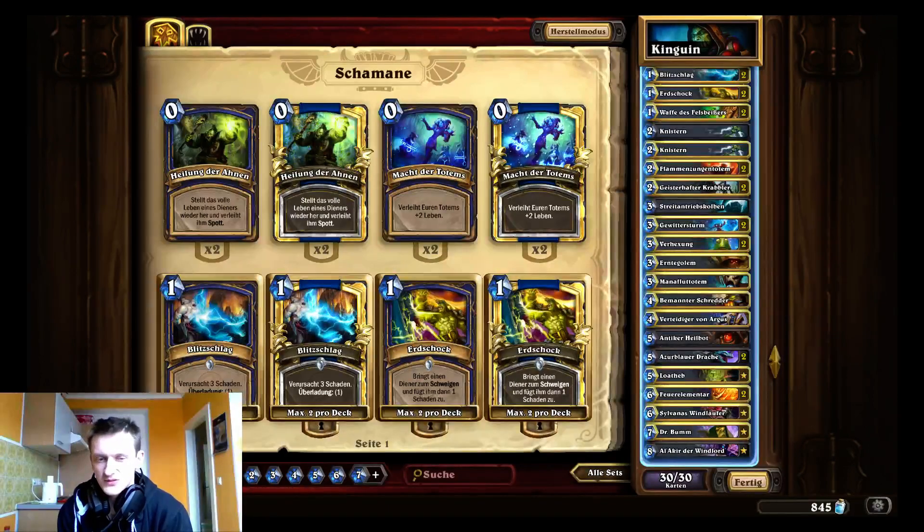Normally I run one Sludge Belcher, one Argus, and two Zombie Chows to be consistent against Face Hunter, plus one Healbot. But as mentioned, this version is more teched to beat Rogues and Priests, so it is weaker in other matchups. If I knew I'd play against Handlock I'd include one BGH as well. One Healbot is very good against Freeze Mage — it makes that matchup much more in my favor. It's also good against Rogue, since sometimes you'll be at very low life after an Oil Blade Fury turn.